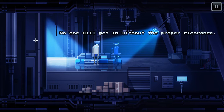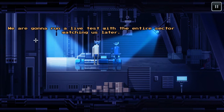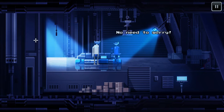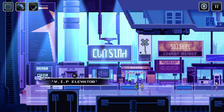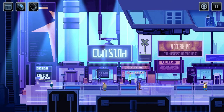Nothing can go wrong or they'll lose all their investors and this revolution in technology will die. We've been told that upper space and lower space engines are just as bad. There's the VIP elevator. We've got little booths — Biofreeze, Sunshine, Judge's booth, Waste and Vanish. The VIP area is up there. Let's check out everything down here first.